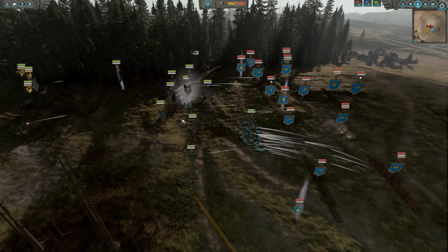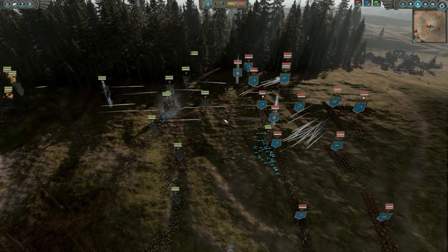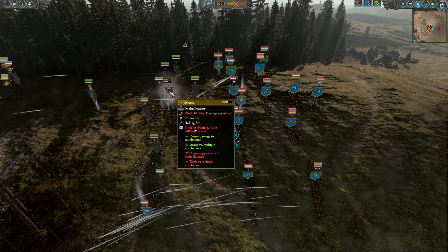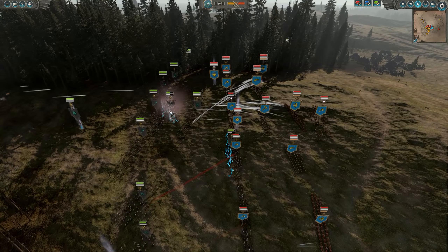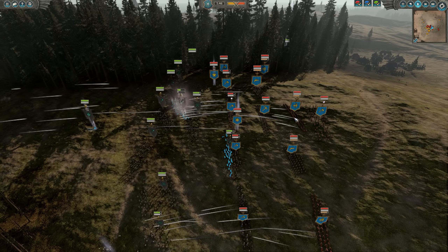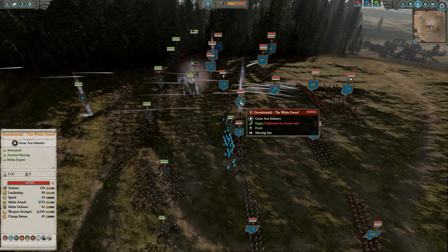Right here you can see a Rune of Wrath and Ruin being dropped on my Sirenes. They are being shot at by one of the Bugman's Rangers as well, but most of this damage is being done by the Rune of Wrath and Ruin, which I did not really think of when I made this build. Obviously they would bring Runesmiths with that rune because it's a good counter to Sirenes. There's a second one being dropped here, and with two Runes of Wrath and Ruin on one Sirene group, it's going to bring them down to near death.